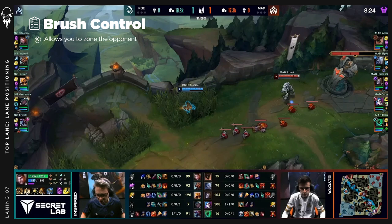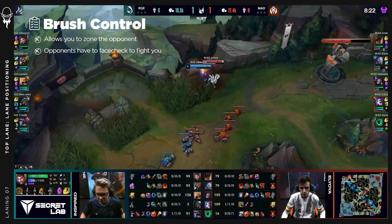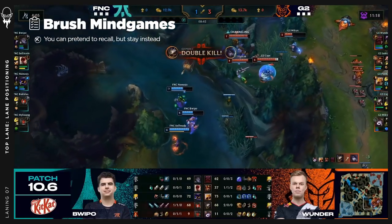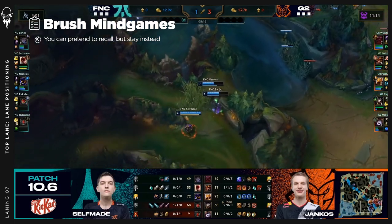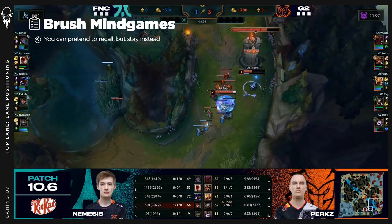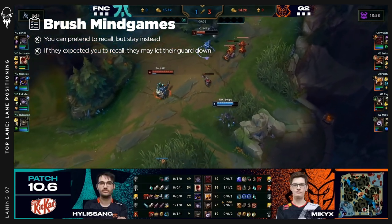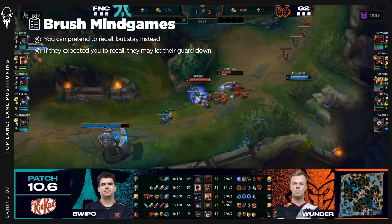When there's no threat of jungle gank, you generally want to be controlling the brush. It makes it very difficult for the opponent to walk up to the wave because you cover a large range of threat, and targeted spells or auto attacks become ineffective. At elite level play, players will sometimes play mind games by staying in the brush and letting minions die when the opponent expects them to recall. In this example, Fnatic has come off a pretty disastrous fight with two dead for zero. G2 expects Fnatic to have recalled and so they try to push out two extra waves with a false sense of security, but get punished by these mind games.